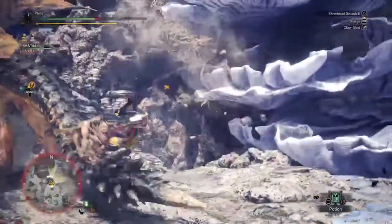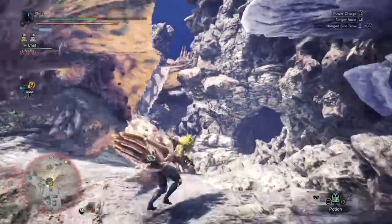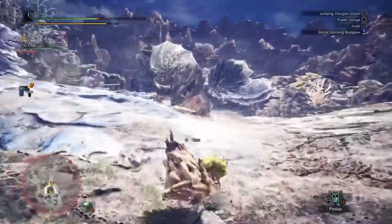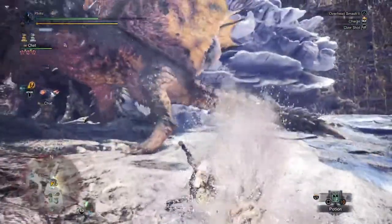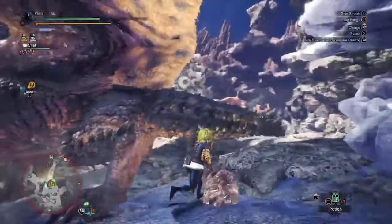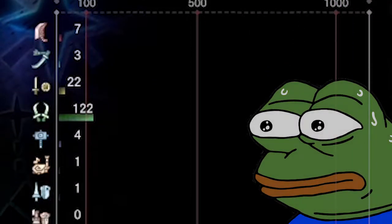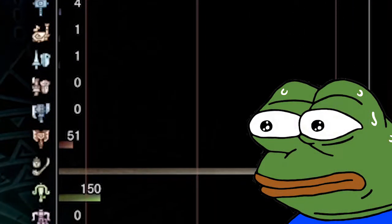So we immediately decided that All Might should be a build that hits very hard. Naturally our first thought was to make a great sword build, but then we thought it would be better suited for him to do blunt damage and be able to KO things, so we settled on hammer. Also, the hammer is a giant hand, so yeah. With my expertise and my vast varied weapon usage, this should be a piece of cake.